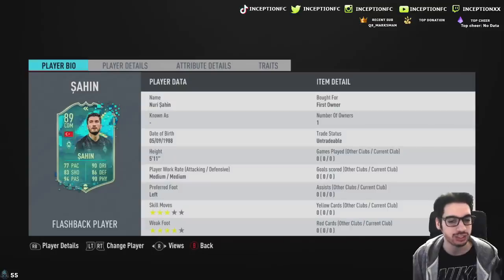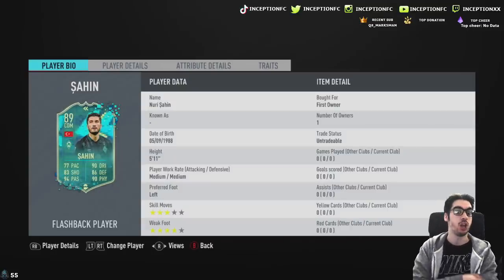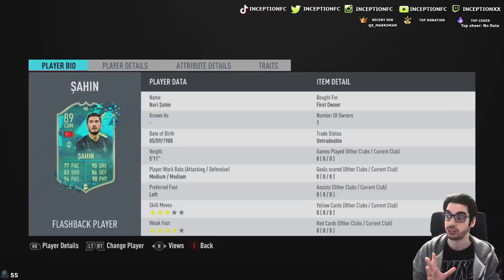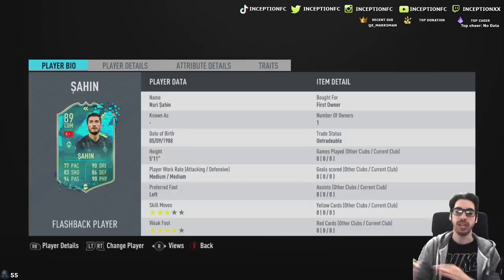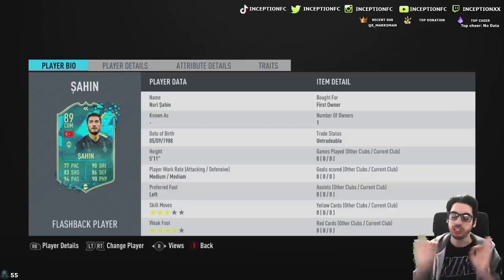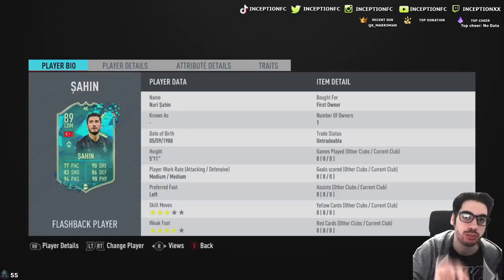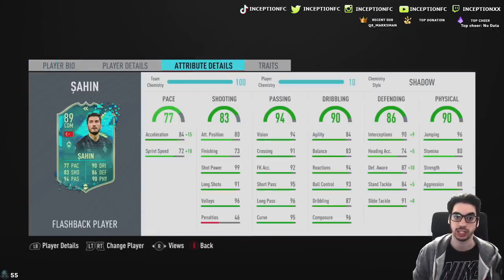So with Nuri Sahin's flashback card, ladies and gentlemen, we're looking at someone who is 5'11" with medium-medium work rates, left-footed with a four-star weak foot. We're starting off really nicely so far on the card, because being medium-medium work rated as well as the four-star weak foot, this card is already telling me: please play me in the left center defensive mid position or the left center mid position. Having a left-footed player with a four-star weak foot is a very big thing.